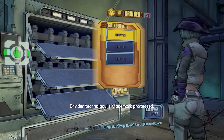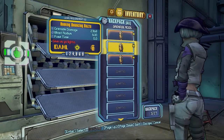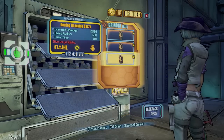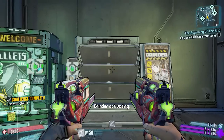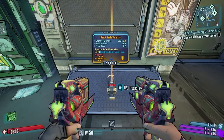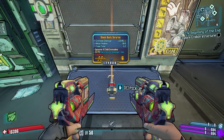Nice and simple: three legendary grenades will get you a guaranteed legendary grenade. I know it sounds like a bit of a waste, but sometimes you may pick up duplicates of certain grenades and you can put them in the grinder for a chance of getting something better or something you don't actually have. As you can see, I had three identical Bouncing Buzzers and the first thing that came out is a Nasty Surprise.